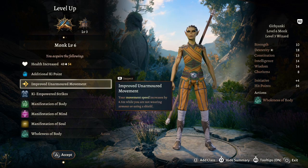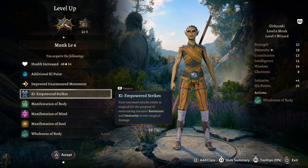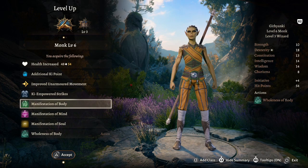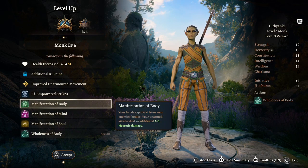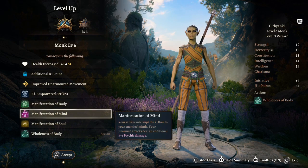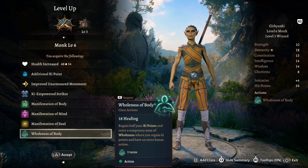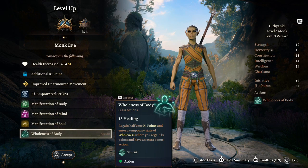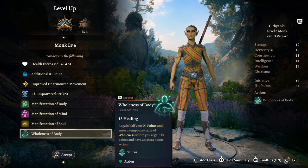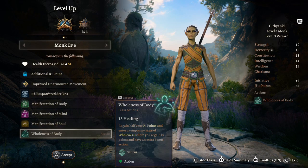Level nine: go back into Monk. We get an additional ki point, Improved Unarmored Movement increasing speed by 4.5 meters, and Ki-Empowered Strikes so our attacks count as magical. We also gain Elemental Attunement options — hands deal an extra 1d4 necrotic, 1d4 psychic, or 1d4 radiant damage — and Wholeness of Body to regain half our ki points and gain an extra bonus action, akin to Spider-Man's accelerated healing.